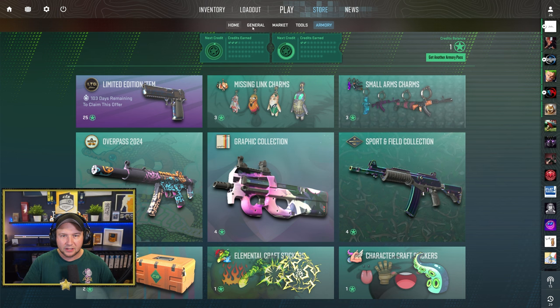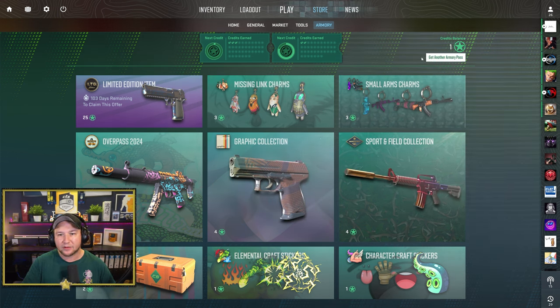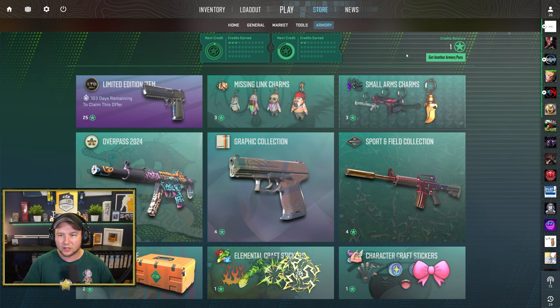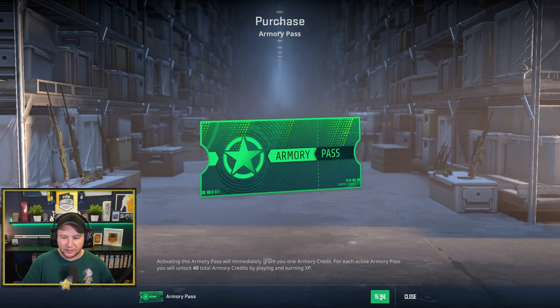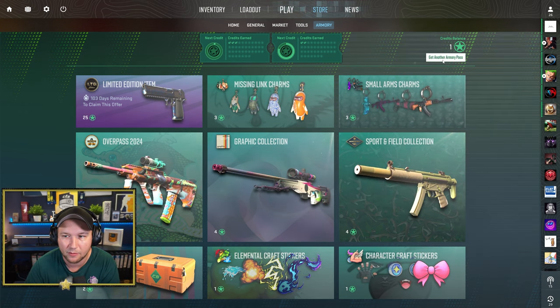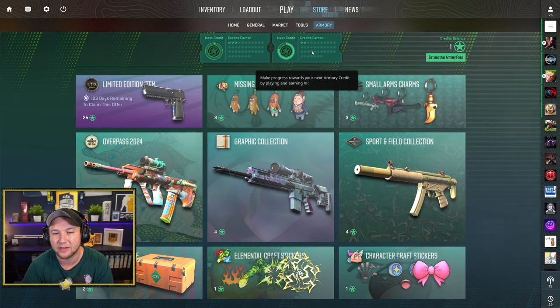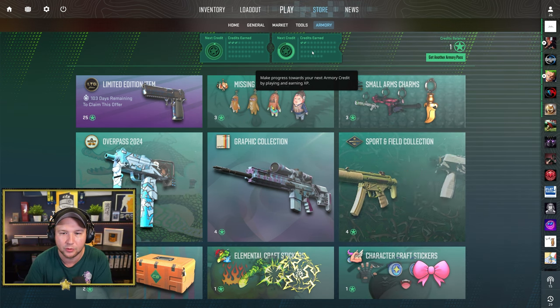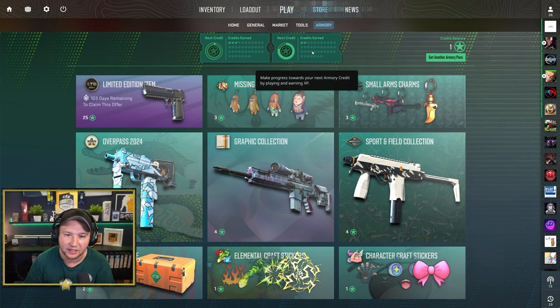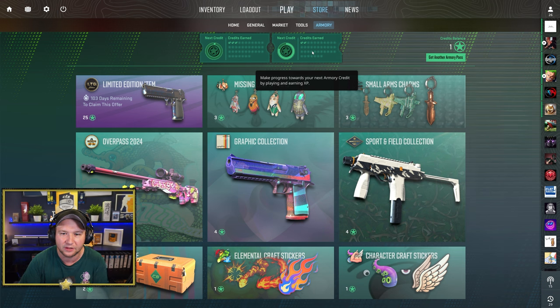Here we are in CS2 and this is how the entire overlay looks like if you got the Armory Pass. I got two — you can get five at once and they all level at the same time. One pass costs 15 euros or 19 depending on your currency. How the Armory Pass works: it's not like a normal operation. You don't have missions, which I think is a bit sad.